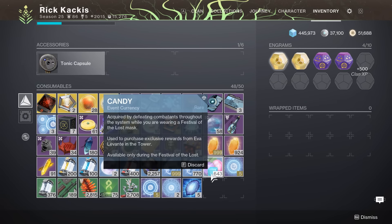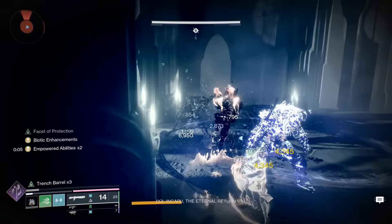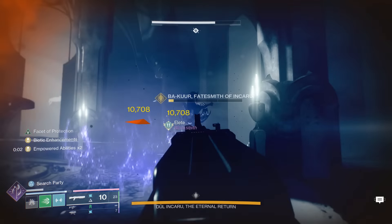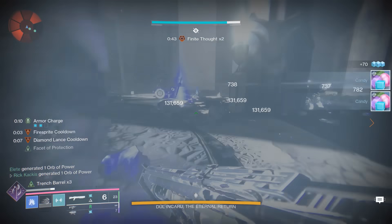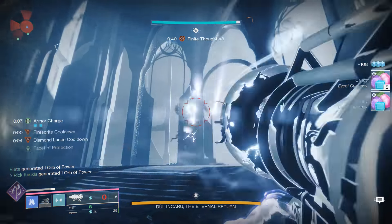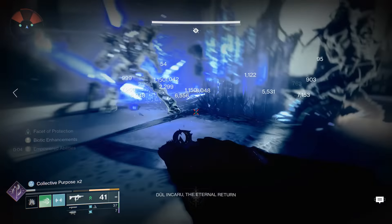Even better: if you get a final boss checkpoint for the Shattered Throne dungeon in the Dreaming City — and remember, you don't have to beat the entire dungeon; you can use a checkpoint bot on one of the many Destiny 2 checkpoint-saving websites — you can quickly beat the encounter, kill the boss using Witherhoard and Tractor Cannon to melt it easily, and you will get 160 candy and manifest pages every time. This is incredibly efficient for specifically farming candy.